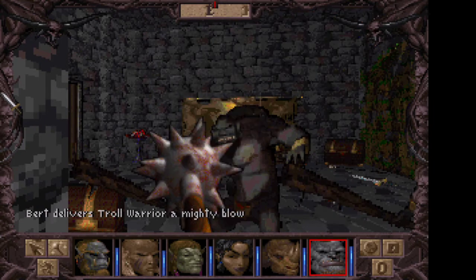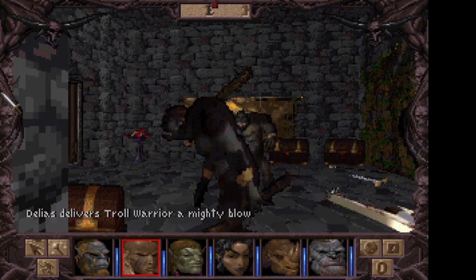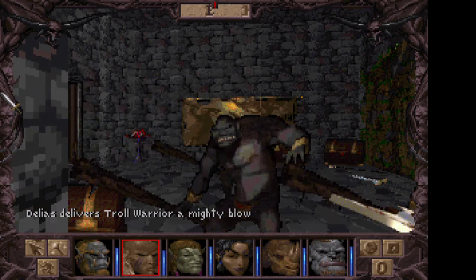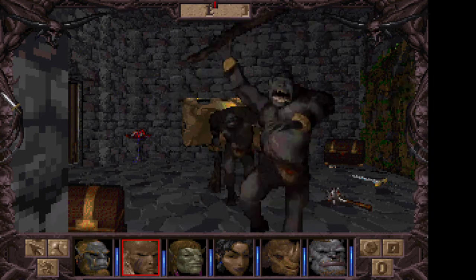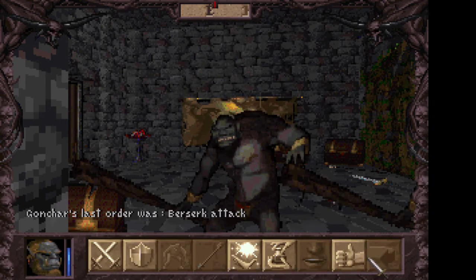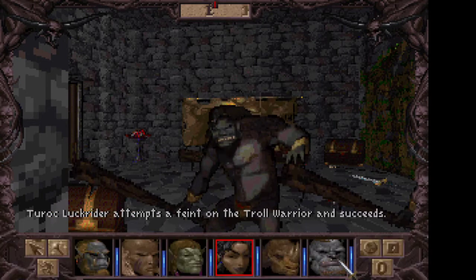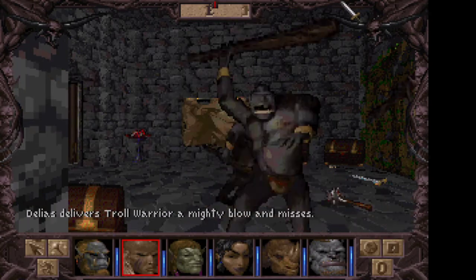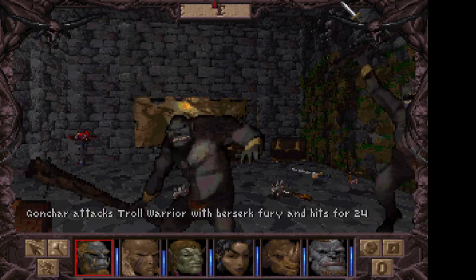Bird is a champion — he just killed King Droog! Delias lands one Mighty Blow that connects. Only these guard trolls are left, so there should be easy pickings from now on.